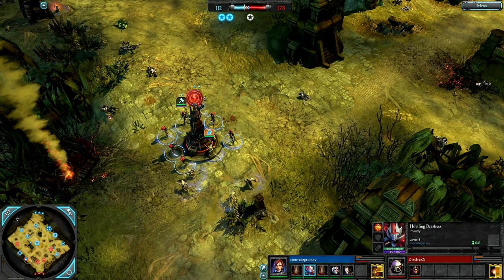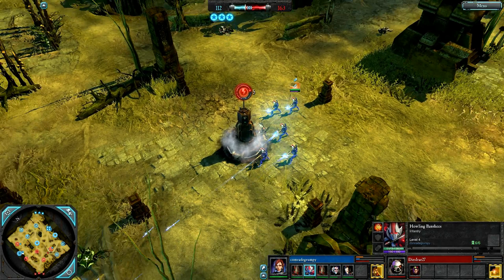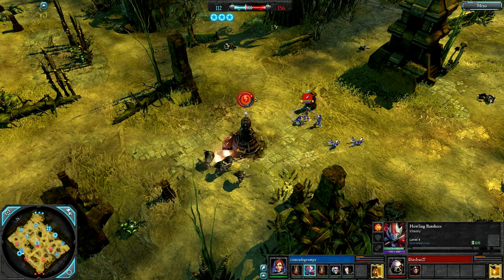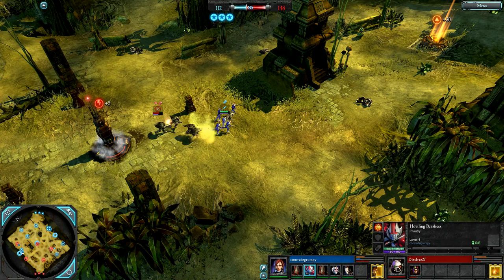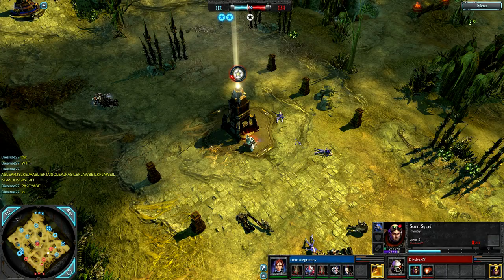But this seems to be Comrade Grumpy's game. He has an Avatar of Khaine on the way, double cap — though you must say DSRA has held on to a decent amount of VPs despite all the setbacks. Comrade Grumpy is in fact down in VPs right now, but has a triple cap and huge field presence advantage. Shotgun Scouts forcing melee on the Dire Avengers — nice grenade — and the Scouts get away with two models.